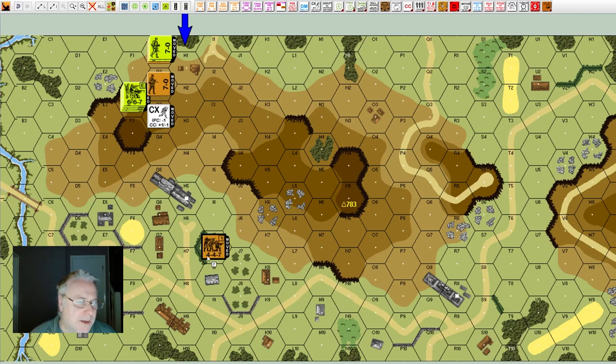Walls and hedges are a little different — they are hex sides. Moving from one hex into a hex across a hedge or wall costs one movement factor for the terrain, plus one for the hex-side cost, so it costs two in total to cross that hex side.